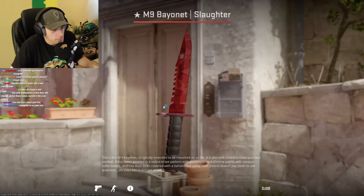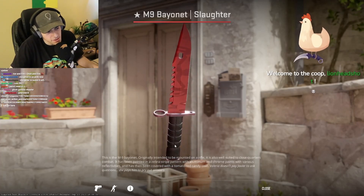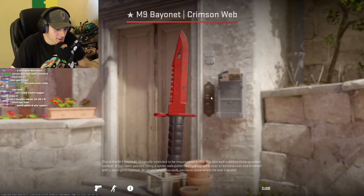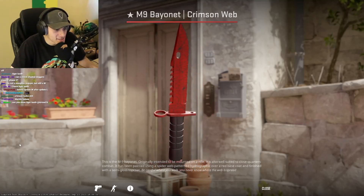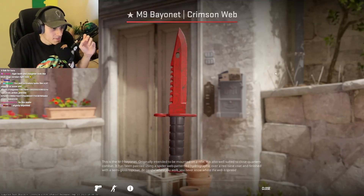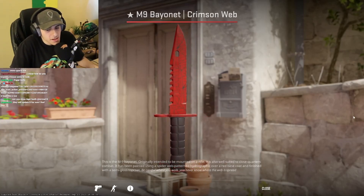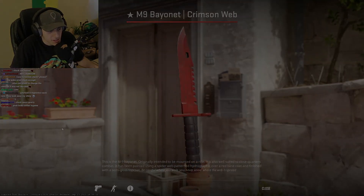Check Slaughter. It's got the same sort of feel as Tiger Tooth — the same sort of feel. On the Slaughter right now, how are we feeling? It's so bad. It just looks like you printed something on some cardboard and the cardboard is falling apart. I just don't vibe with it at the current moment in time. It's a paper knife. It looks like one of those paper origami things that you would make back in the day.